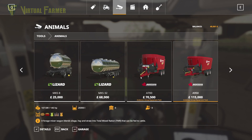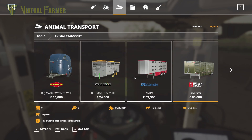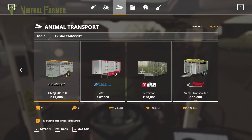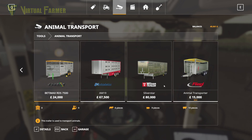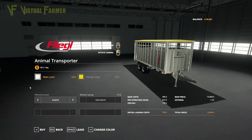They're under animal transport these days. We've got several choices: we've got the Fliegl transporter here and the Betty Max RDS 750. The Betty Max holds six cows, nine pigs and ten sheep, whereas the Fliegl holds six cows, twelve pigs, fourteen sheep, and can hold horses as well. So I think we're going to go with the Fliegl.